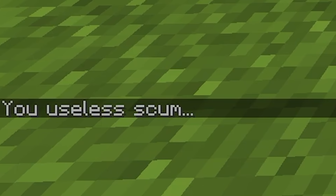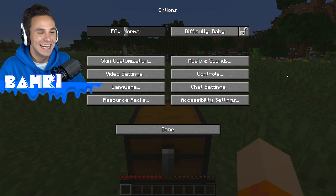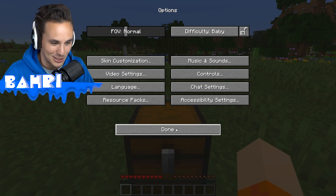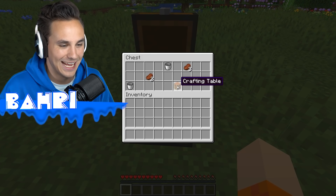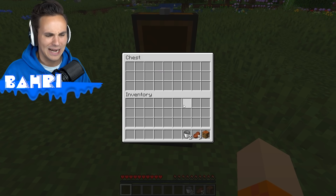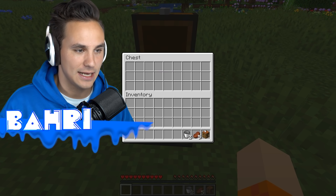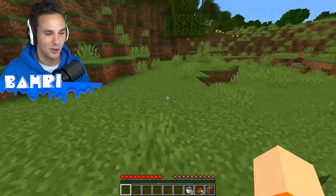The chat said 'you useless scum'? What do you mean? Difficulty: Baby. What can we do in Baby Mode? This turned into a chest. It gave us a crafting table, some steak, and two buckets. An interesting setup initially. I guess first thing first, let's just get started and see what this world has to offer.